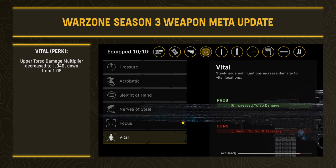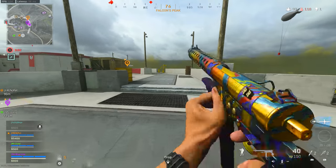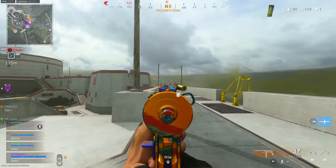For Vanguard weapons overall, the attachment perk Vital was adjusted — the upper torso damage multiplier was decreased to 1.046 (down from 1.05). Very slight, but still worth noting.